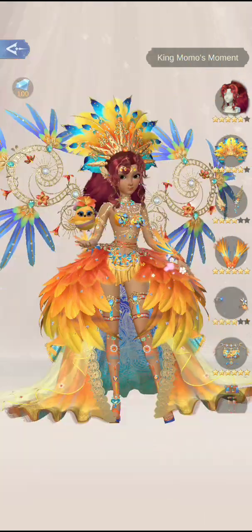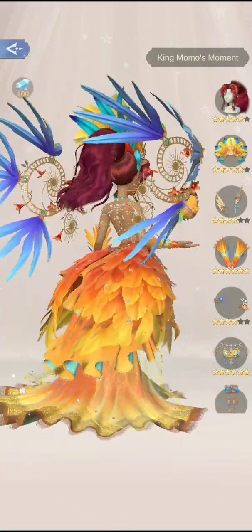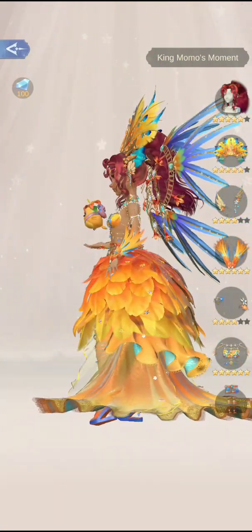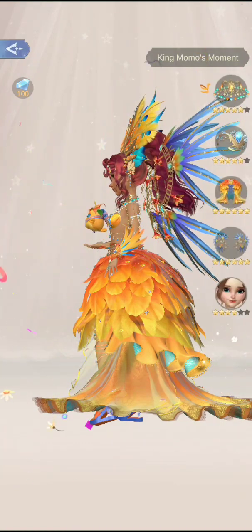The King Mambo set is orange to blue — the bird explodes with colorful confetti and so on. You get wings in this set too, but you have to roll so many times to get them.